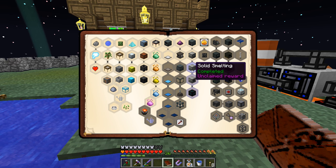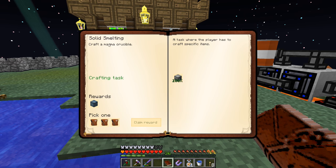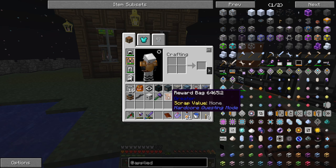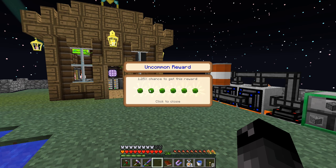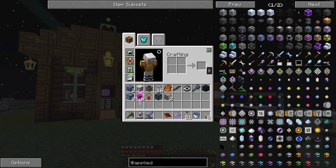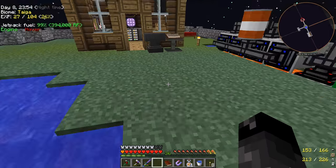So we have Solid Smelting completed - we needed to craft a Magma Crucible, and we've done this already. Chance Cube, left reward bag, claim it. It's a greater reward bag - we are getting an uncommon reward, it's a bunch of these things. Do they stack? They stack - making sure there wasn't some different chance value on them. They all stack, so that's good.